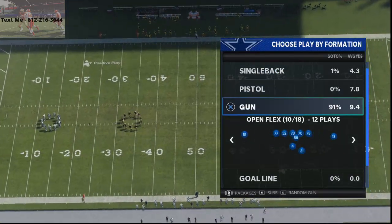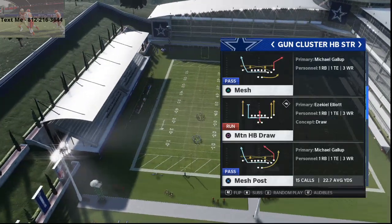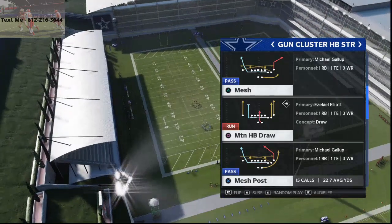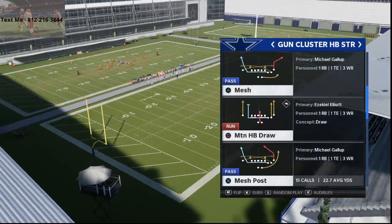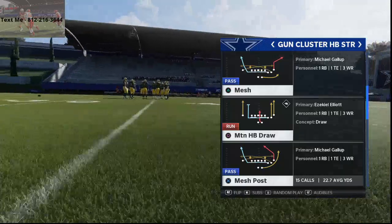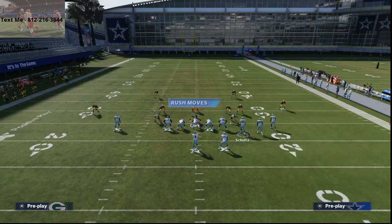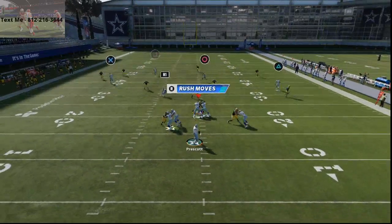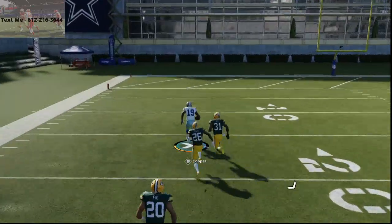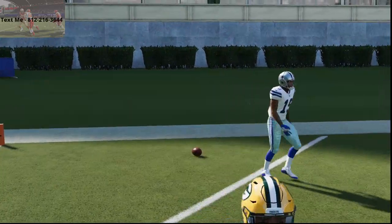I faced this in Weekend League and it gave me some issues, so I found this solution. I haven't talked a lot about the Gun Cluster this year, so I figured I'd cover it from Arizona's playbook — I wrote an entire guide on this, available in the description. The play we're going to use is Mesh Post. This streak route to Schultz acts like a corner route, and all I do is streak Amari Cooper. Watch the deep third on this play — it's going to go with the motion route, and you can pass lead that streak to Amari Cooper for an absolute dot against Cover 3 Cloud.